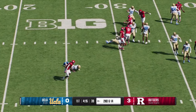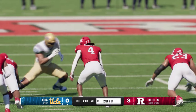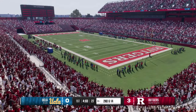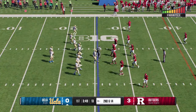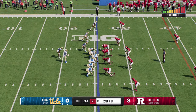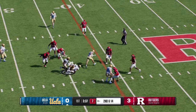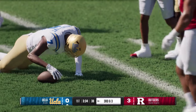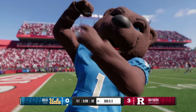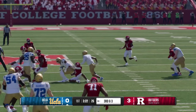He'll pull it on the read — nowhere to run on that one, he loses four on the carry. How about the aggressiveness of this defense! Don't let him get to the sideline. They kept the ball in the middle of the field, went after the quarterback right away like missiles. Now second and 14. Back to pass — it's Garbers, he finds his man. That wide receiver on the outside is dangerous. In zone coverage it's really hard — you've got to send more guys his direction, slide the linebackers toward that wide receiver for a little more help on the outside.